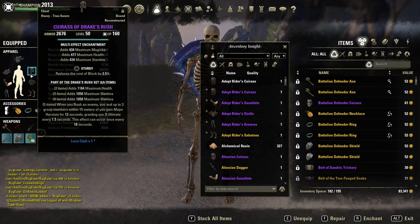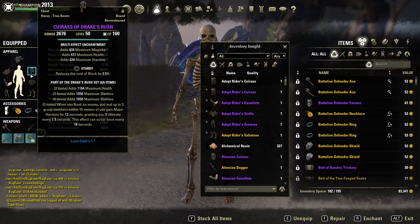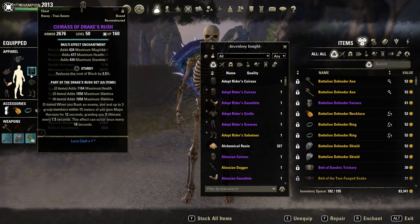This set here, Drake's Rush, is perfect for an ulti regen build. It gives major heroism for 12 seconds and the only condition is you have to bash an enemy. It also gives up to three group members the ulti regen — the major heroism — and it only has a six second cooldown. Pretty damn strong.